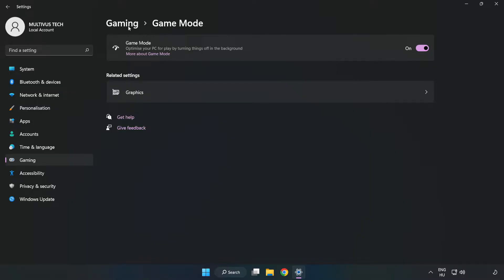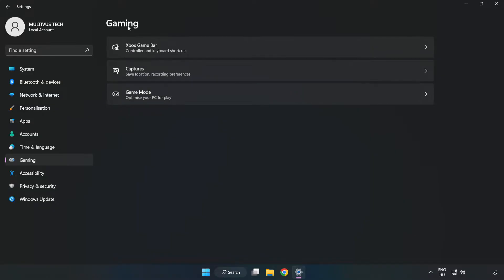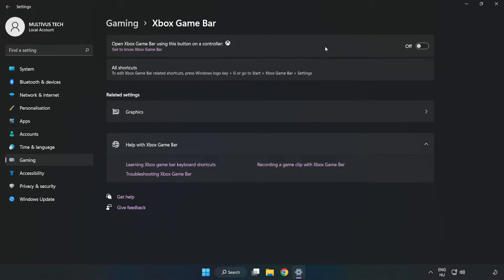Click Gaming, then click Xbox Game Bar and turn off Xbox Game Bar. Close the window.